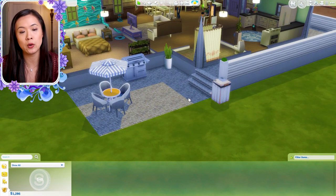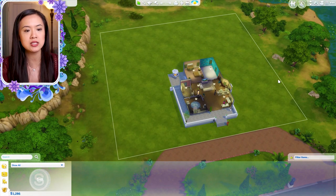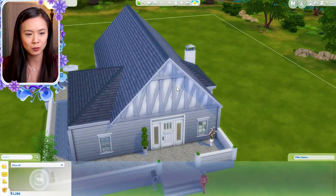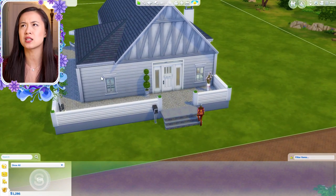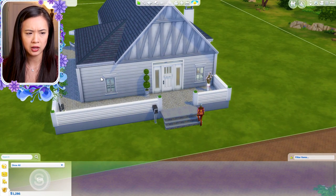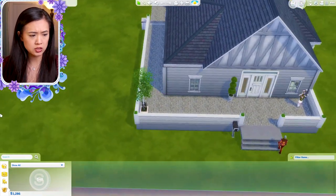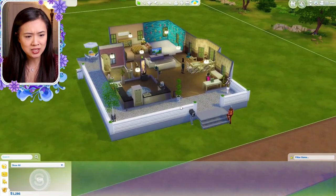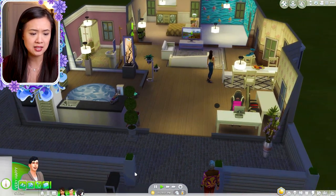I might add a gate eventually, but I can't add much until we get enough money. We have a lot of land to build off of, but I think we're going to continue building off this house. I love the barn-style wallpaper on the front — it adds great texture. She even used plants as column things for the gate, which is so creative!